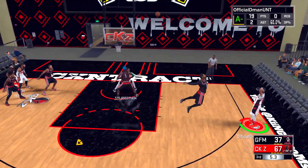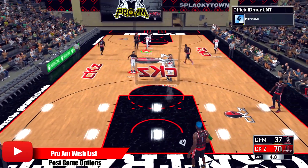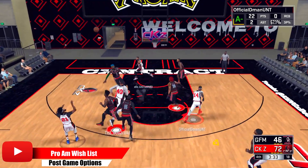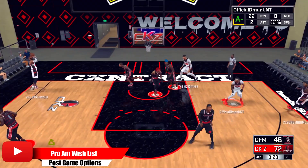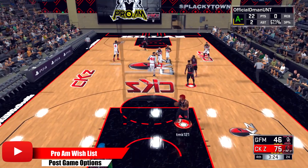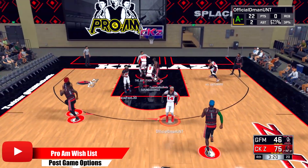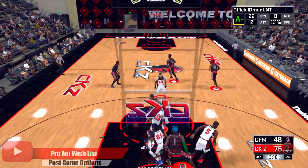Also speaking of post-game, I'd like to be able to view the box score again like you could last year. My squad goes by numbers — if we have a close game or even lose, we look at the box score to see what we did right and what we did wrong. They took that out of 2K17 and I know a lot of people aren't talking about it, but I'd like to see it back.